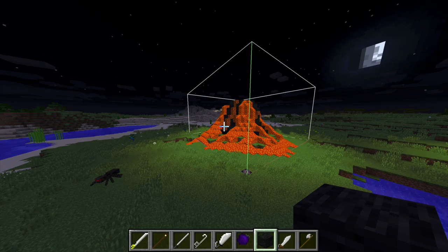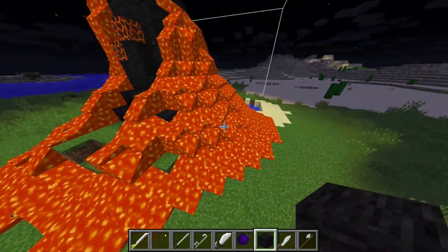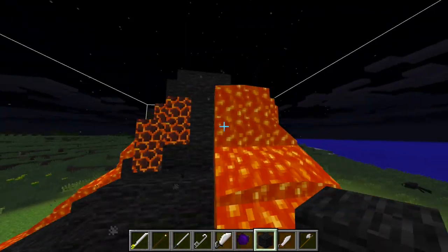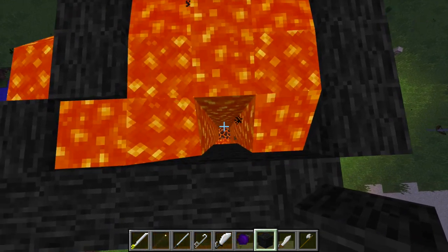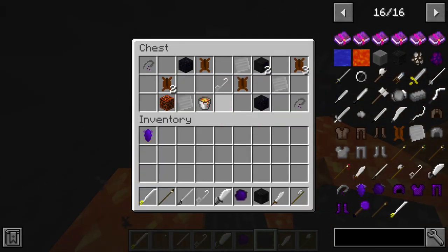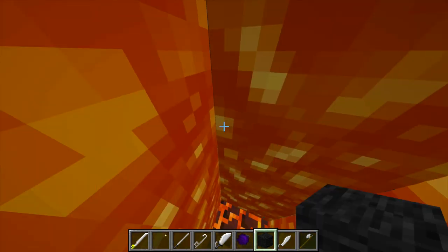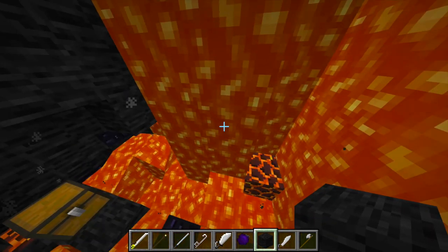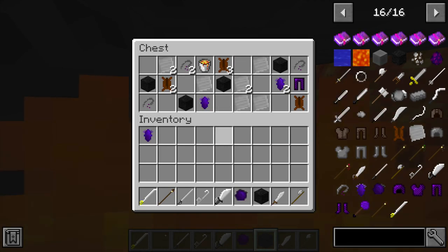One of the final additions made in beta 2 is the volcano structure. It is a volcano made from volcanic rock, obsidian, magma blocks, and a lot of lava. If you come up here to the top, you can see that there is a hole you can drop into the volcano. And then if you do some quick parkour, you can find a chest with some loot in it. For more advanced players with fire resistance potions or blocks of the like, you can go through here and find another chest with some better loot.